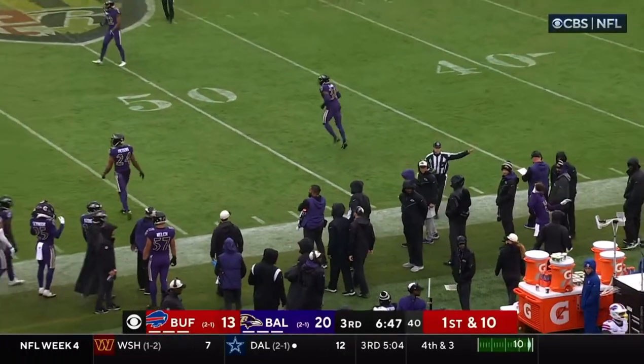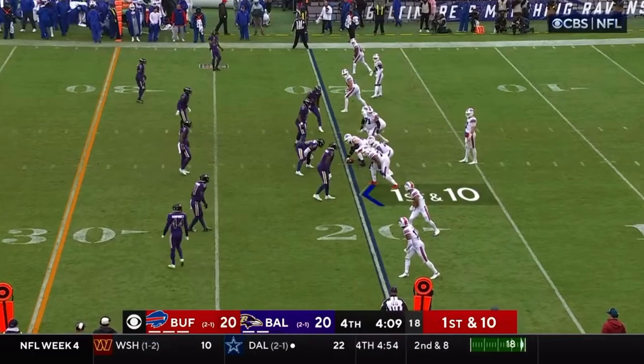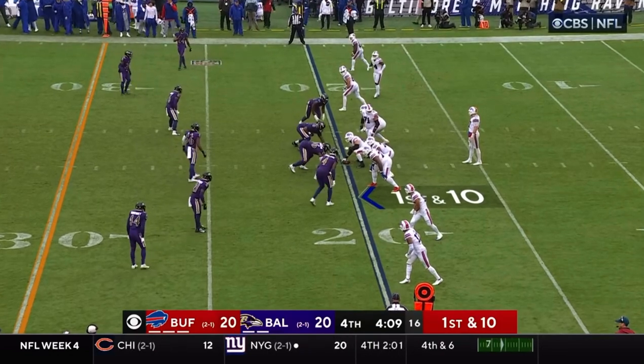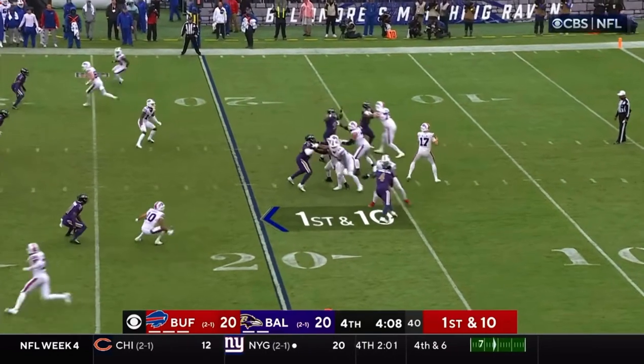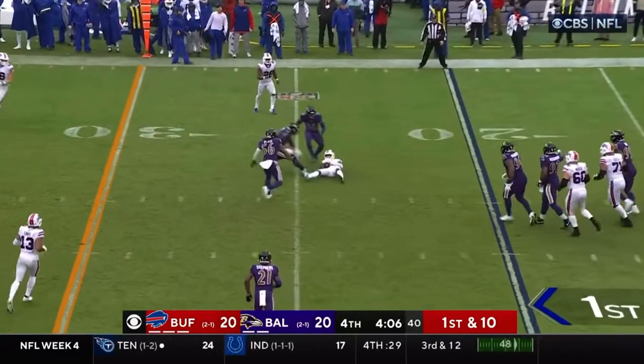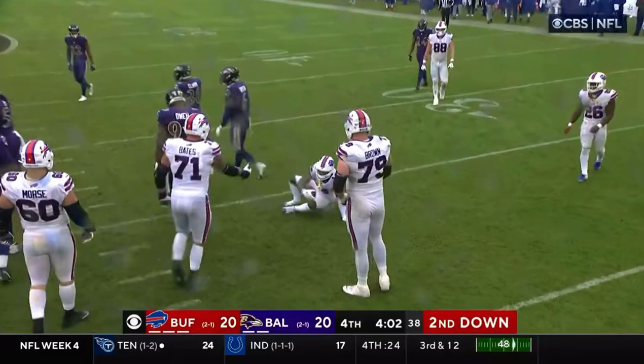Stephon Diggs with the grab. First down, Buffalo. That possession lasted 9 minutes and 29 seconds, and we're still tied. Allen, sidearm toss — underneath catch made by Stephon Diggs for 4 yards.